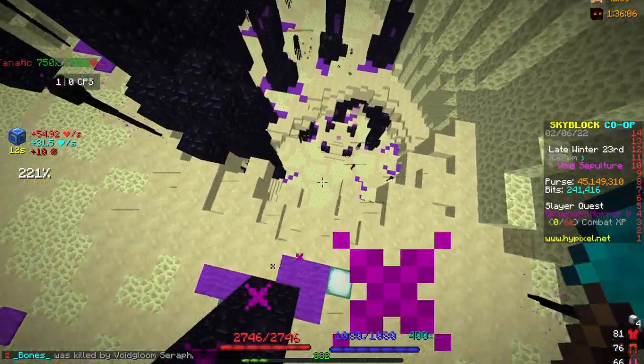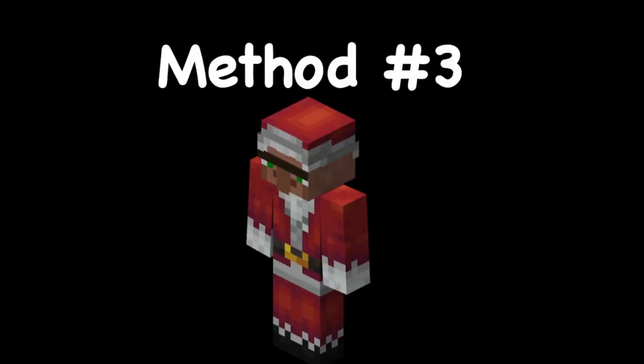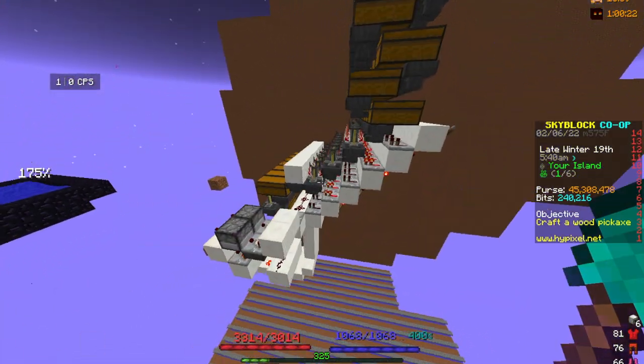Just rinse and repeat. If you have MVP+ or higher, you can use the scroll to go down there. If you don't, you'll have to go down the normal way.